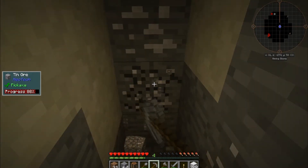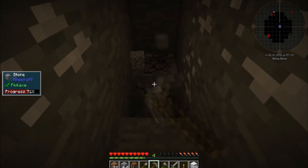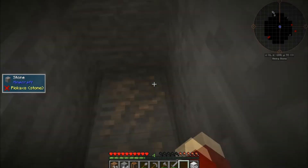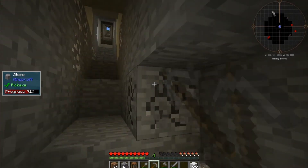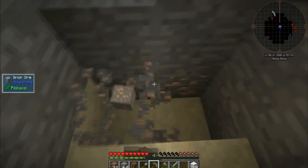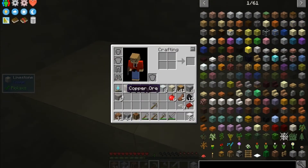We'll get tin and copper, so we might make bronze once the smeltery is up — maybe bronze tools instead of iron to begin with. There's iron! Let's get another torch down. We have iron — fantastic. Let's expand this out a little bit. That is six iron, nice. Not the most, but it is some iron which we need.